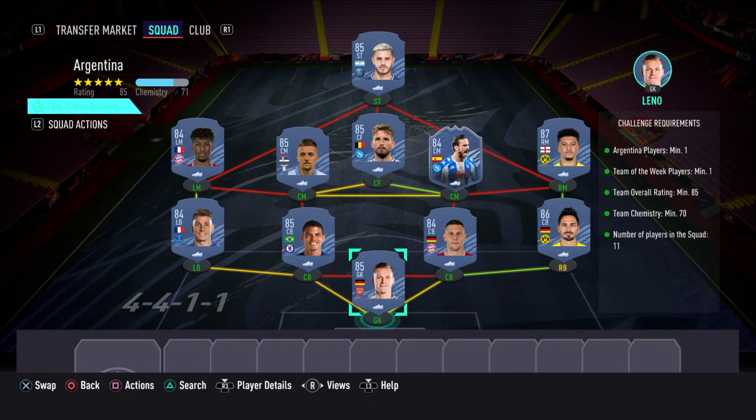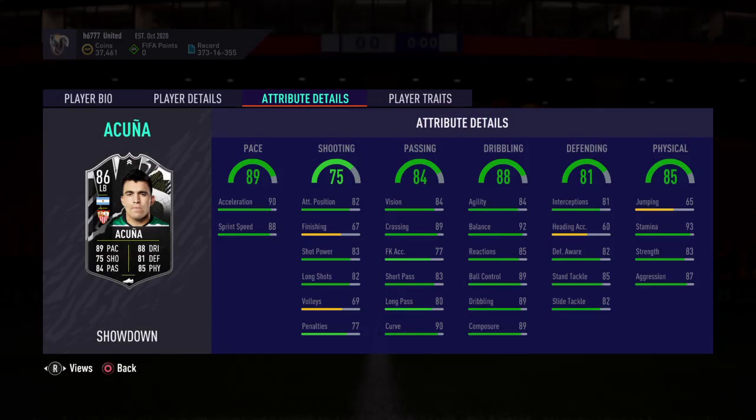Everything's in green so all requirements have been met. This one will cost anywhere between 190k and 220k to complete. Once you've completed both SBCs you obtain this card — it's a showdown card, so it's excellent. Bear in mind it will cost anywhere between 300k and 350k in total to complete, but if you've got the budget it may be worth going after.